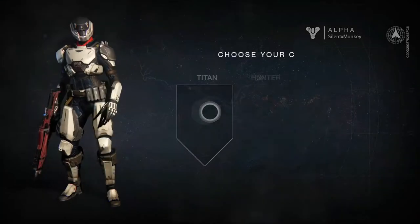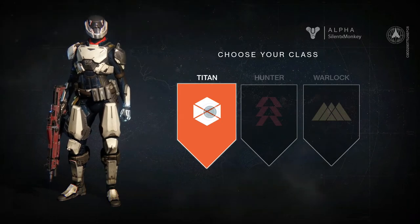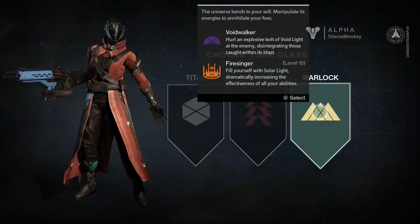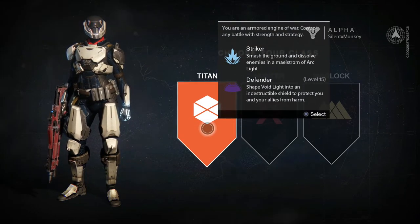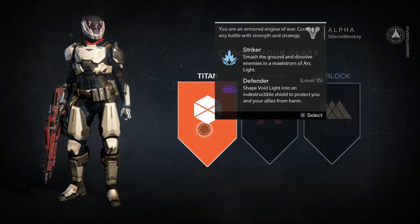So we're going to see what the character creation is looking like. Here we have the choose your class screen. There's three classes it looks like: Titan, Hunter and Warlock. Let's have a little look at what each of these classes can do. You're an armoured engine of war, control any battle with strength and strategy. Maybe that's like a tank kind of character, like tank DPS.